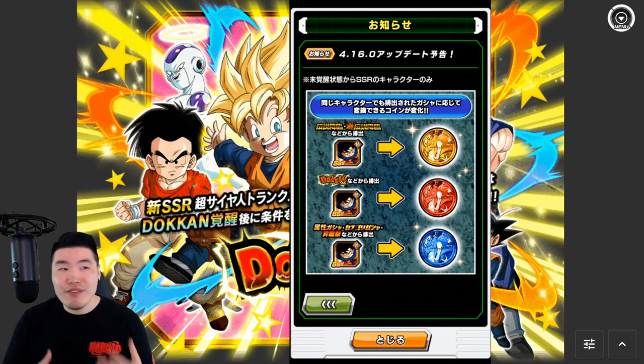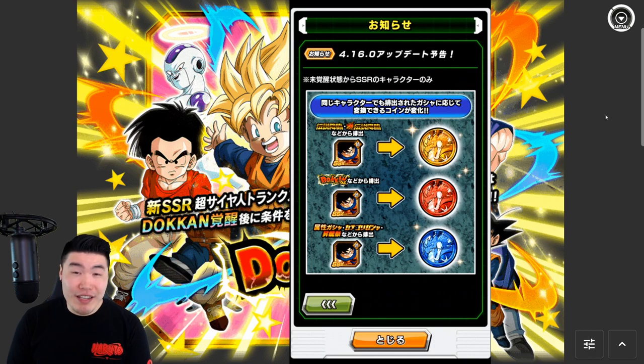You can think of this similarly to when we first heard about the gacha coin system coming to JP — a lot of global players said don't summon until the system drops, because it would be such a waste to miss out on all those potential coins. It's a very similar situation, which is why I'm saying global players, if you can resist, it might not be a bad idea to skip every single banner until update 4.16.0 drops.